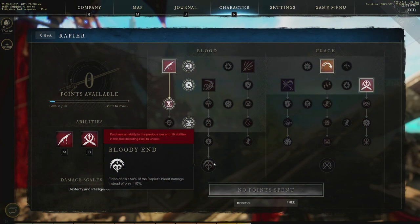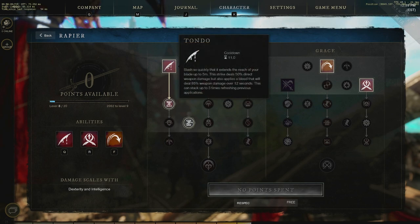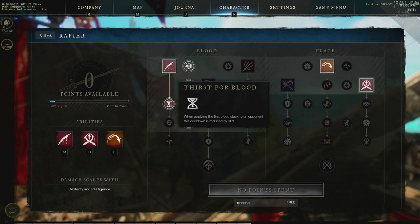Let's take a look at the skill trees. I'm going to start off with rapier since this is the main weapon I use for all of my combat. I use the musket to pull things in, get some damage over time going, and once they come into melee range I switch over to rapier. I've went heavy into Tondo right now, which is your bleed. Tondo essentially does a frontal arc slash that will hit anybody in front of you and put a bleed over time on them. I've also added cooldown reduction, so anytime I hit them one percent of the cooldown will be reduced.